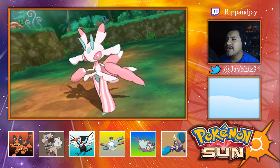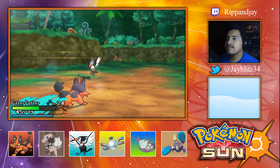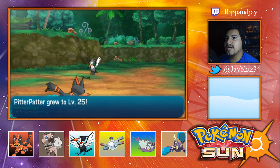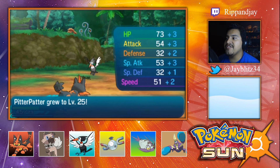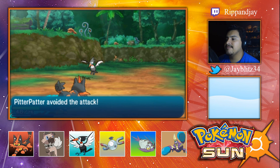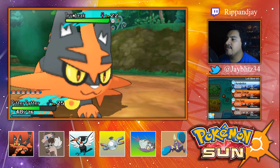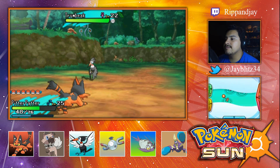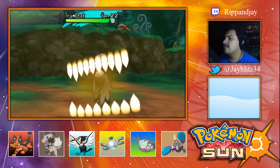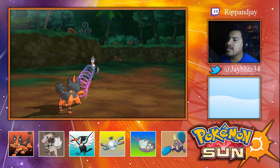Down it goes! Wow, that wasn't that tough at all. Pitter Patter's over level 25! It felt like the second trial on this island. Now we can just go for Fire Fangs on this Trumbeak, because I don't think he can call for help. Oh no — supersonic!